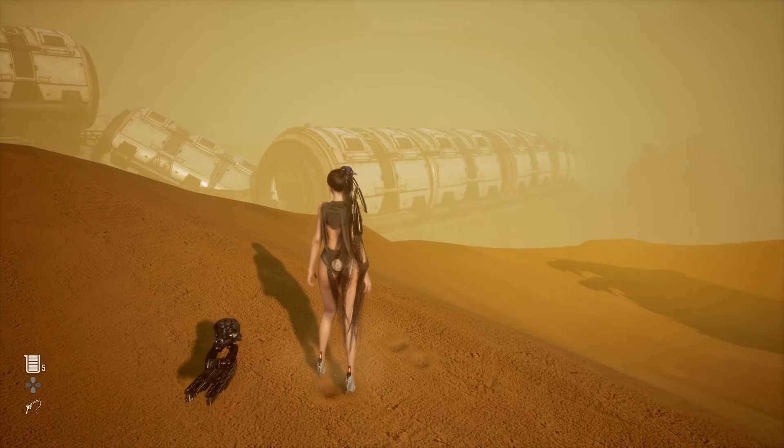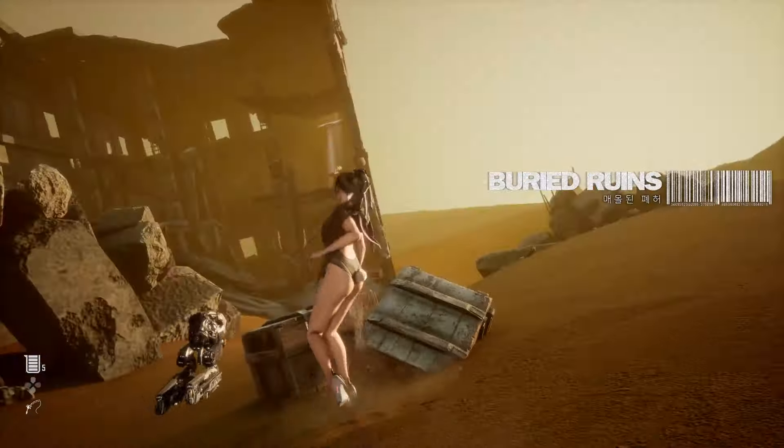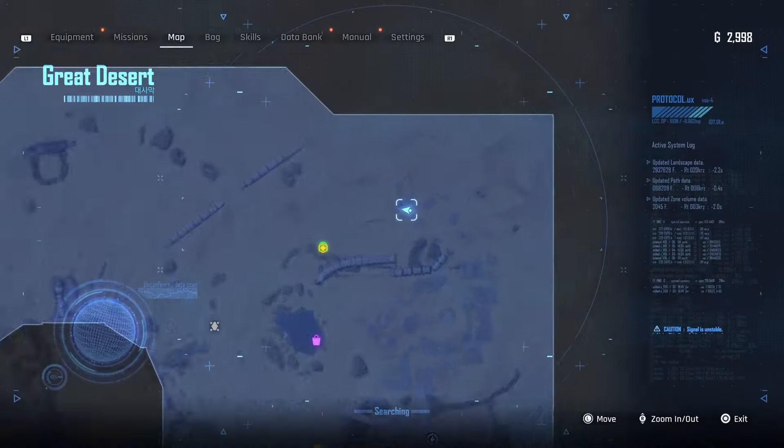Now head to the Great Desert where you will find three shrines. The first one is located at the top right corner of the map. Head to this building in the corner and you can locate the shrine.